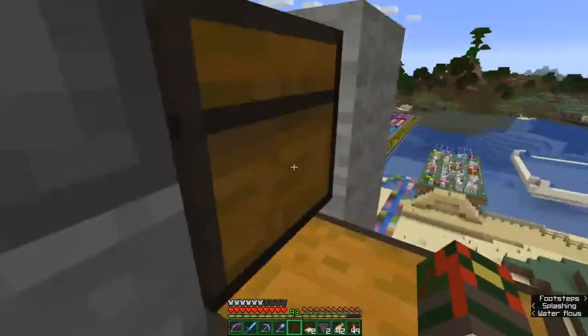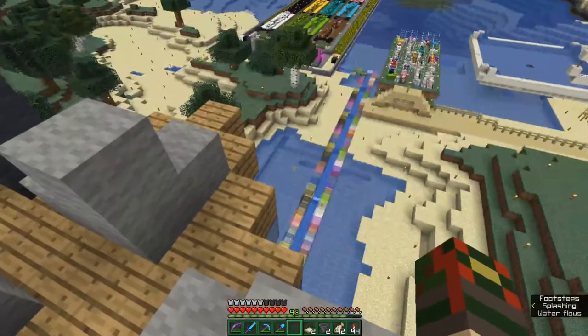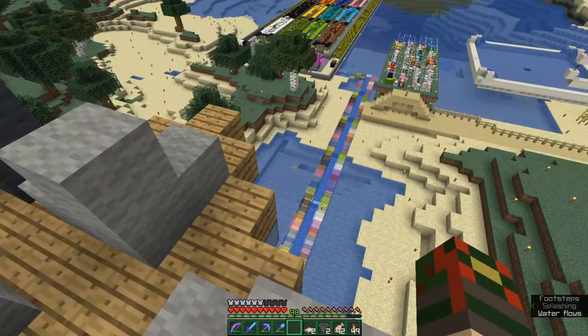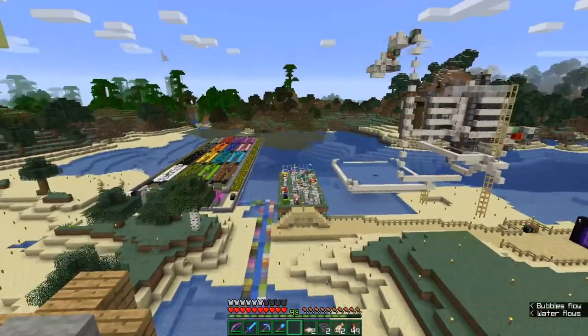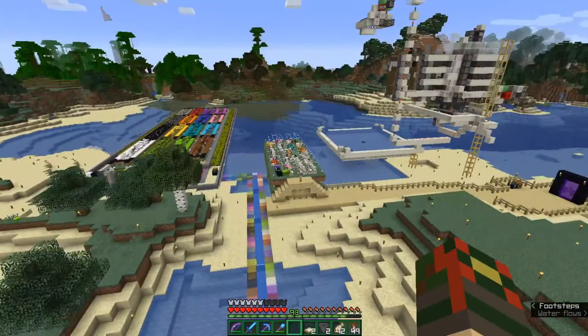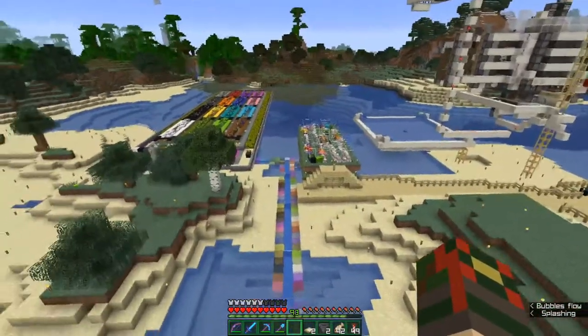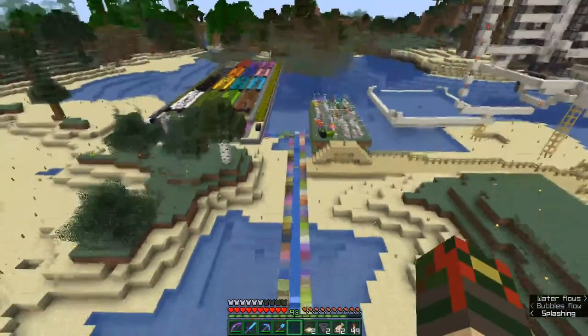So the wools themselves — oh my goodness, my cat is tugging at me — they come from this automatic sheep farm here. You just need to make sure it's restocked with shears. I just put a bunch in, so it should be going for a while, and then I'll show you the mechanics in there soon.